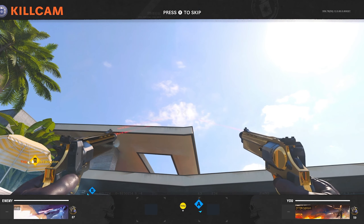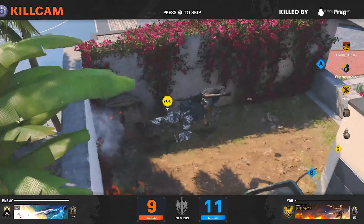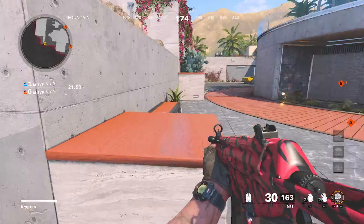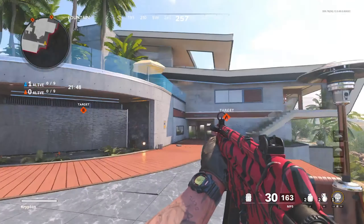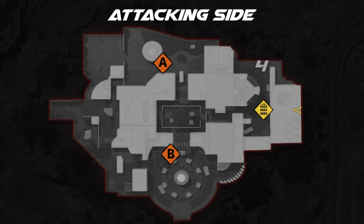Moving on to the fourth spot — this is a spawn point so once you come up spawn, you want to run forward to the edge here, aim up just in between those two clouds, and launch your nade over. This is going to kill anybody that is standing in the mid-map building on their side.